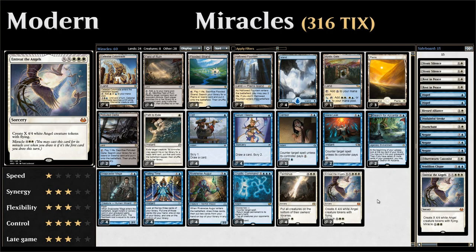Hello and welcome to another episode of Wacky Wednesday, a weekly series where we explore some wacky deck ideas in both Standard and Modern. This week we're taking a look at Modern Miracles, a blue-white control deck that takes advantage of the miracle mechanic from Avacyn Restored.